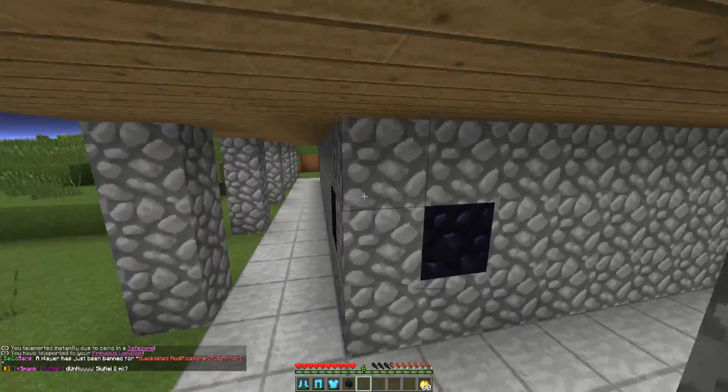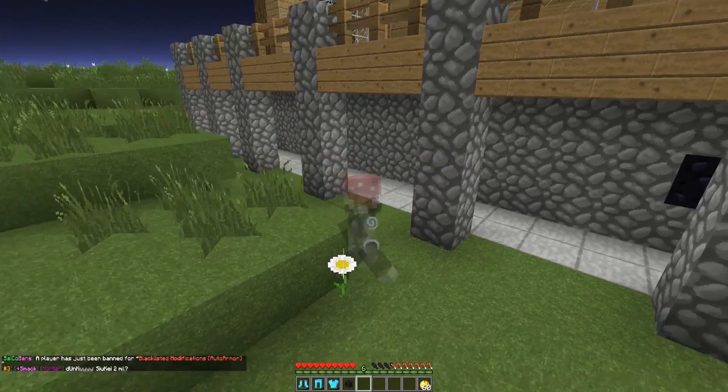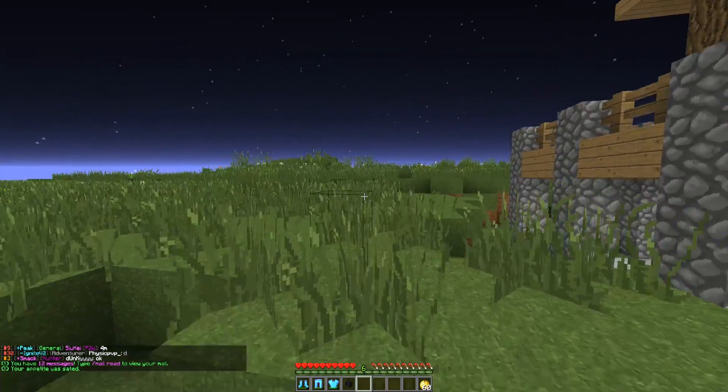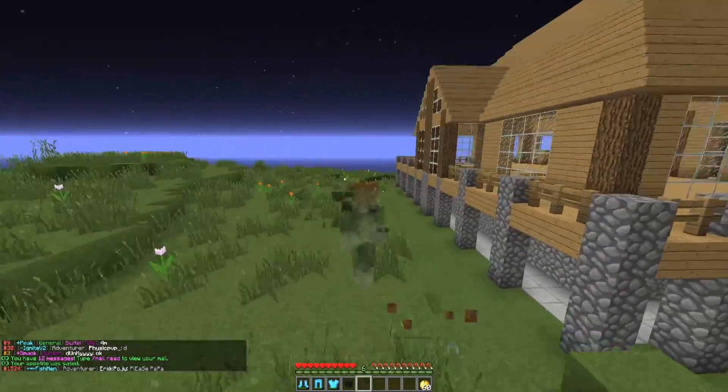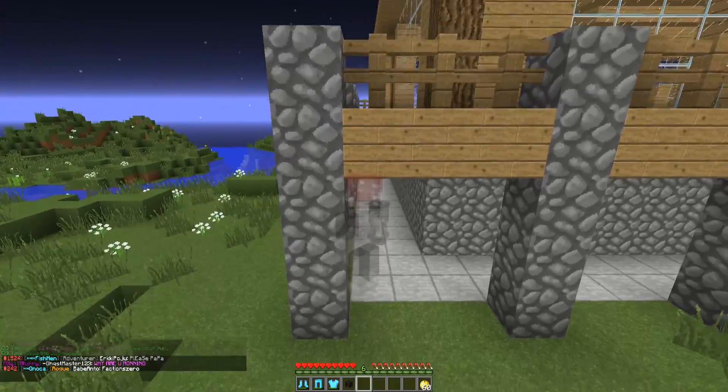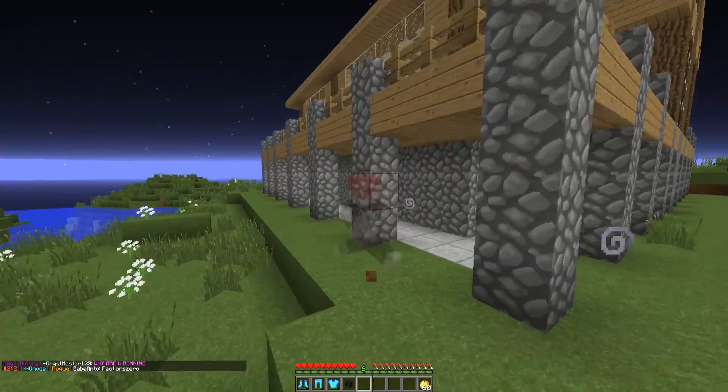There doesn't seem to be anybody in the actual base, but it seems like there's obsidian around here. Oh my god, there's a guy in the base — he's moving around. His name just disappeared. How do we get into the actual house? It's claimed, so I can't just walk in the front door, and I won't be able to do anything without making noise because he'll hear me regardless.